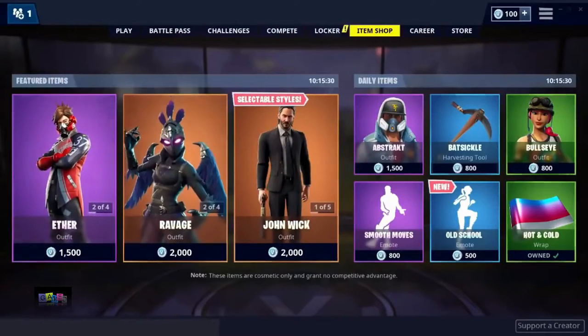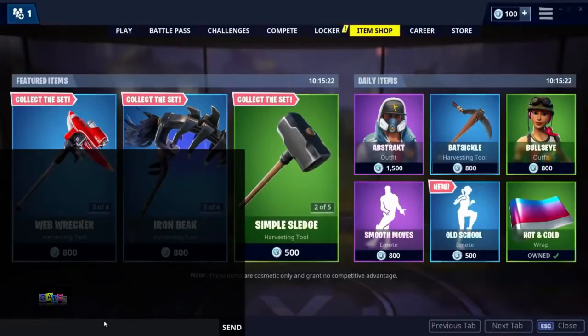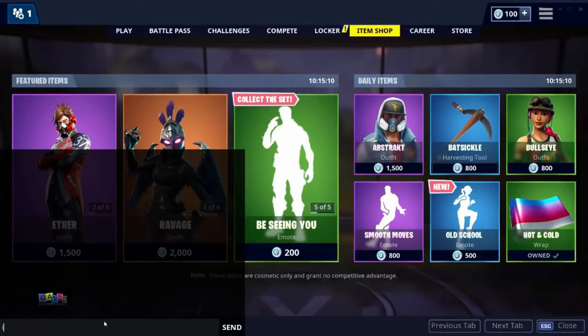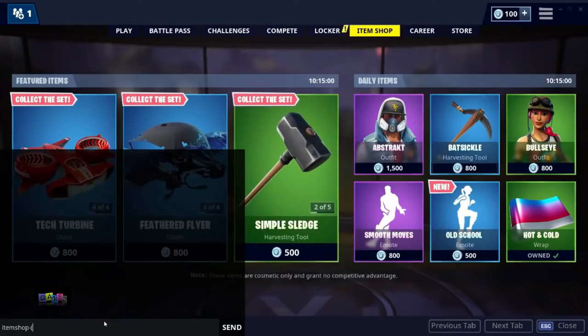What I'm going to be doing is coming down to the chat box here and typing in a special code that will reduce the price of the Batcicle to zero V-Bucks so I can buy it. What I'm going to type in is "item shop" all one word, then the dash button, then open brackets, then the name of the item in capital letters.